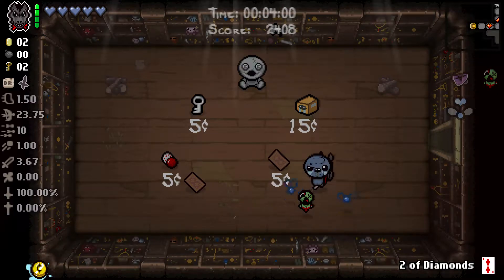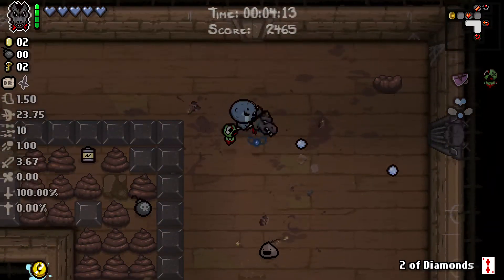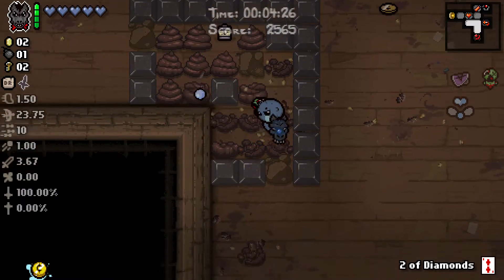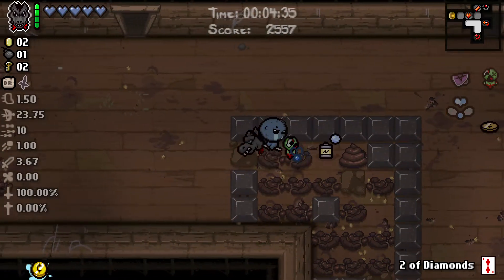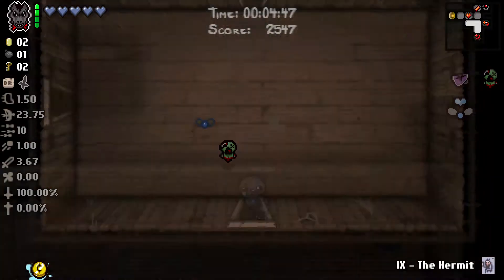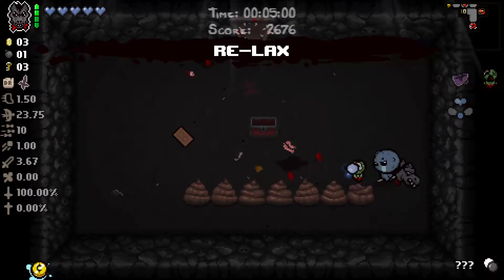Two of Diamonds is so good, especially with Tarot Cloth. This floor is going to be a little bit long. Without item rooms, I'm not feeling great about going to Boss Rush or Hush anyway. Come up here, grab Hermit. Come over here, come in here.